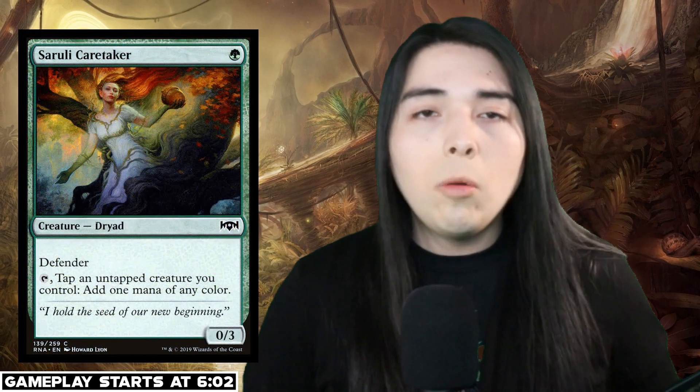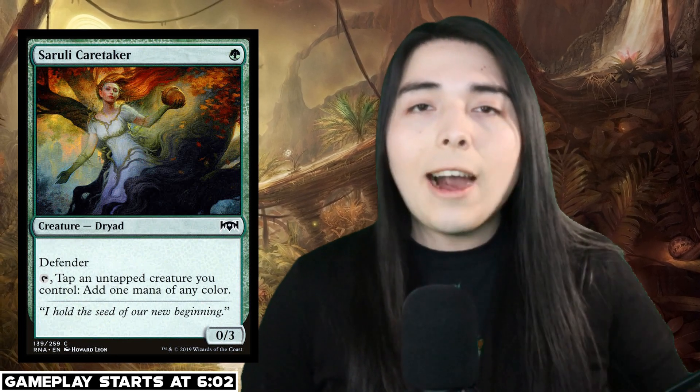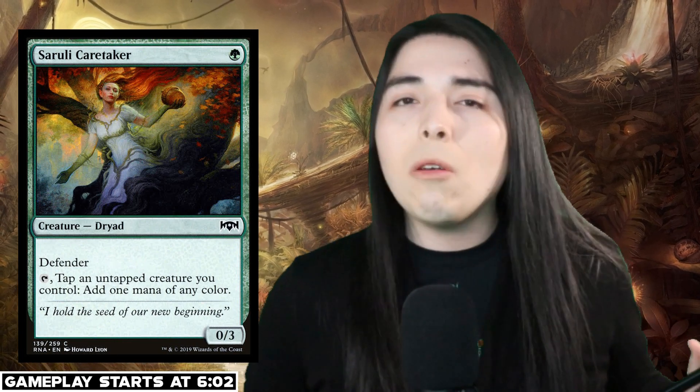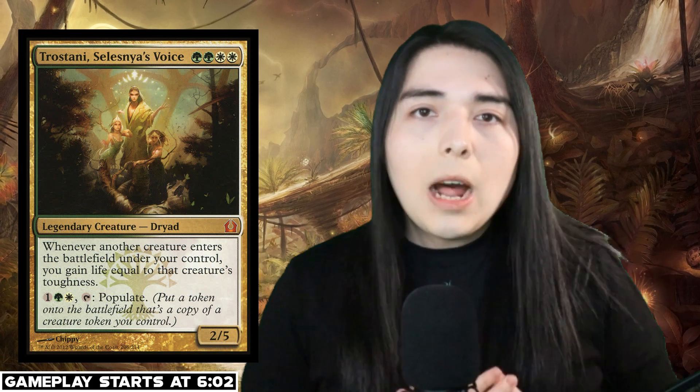We're going to use the old tap/untap effects like Lone Dryad and Cerulean Caretaker to make use of Amara and Godfavored General's abilities, so we can untap and make a bunch of tokens and go super wide. We're also going on the Trostani, Celestia's Voice plan and going on the populate plan, which is something I have never done personally and want to try out. We have a few different effects to make tokens as fat as possible, and we're going to try to populate those and see just how big we can go.